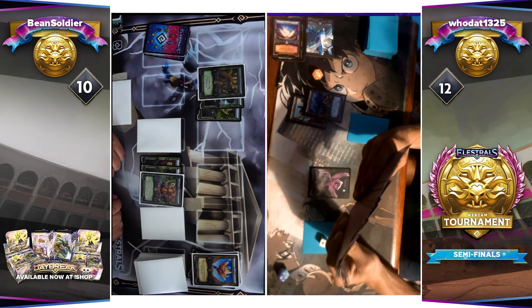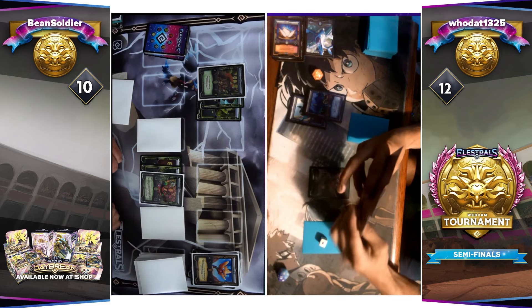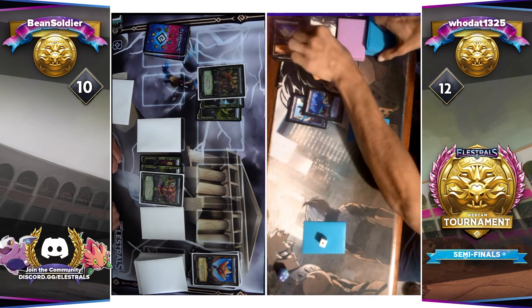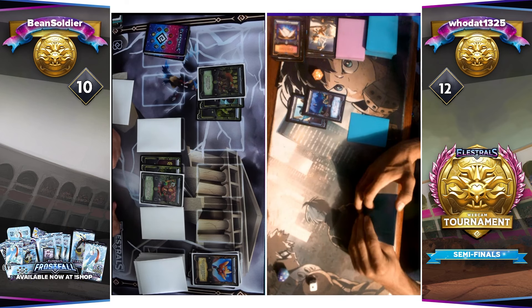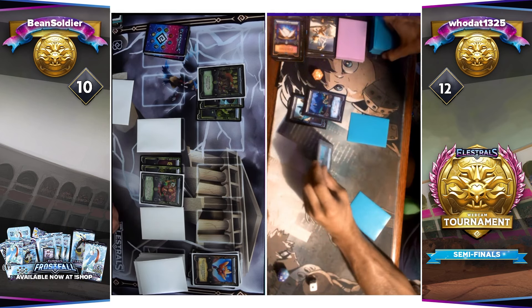Houdat is down to 12 Spirits. Looks like he's going to toss an Owloon, and then a Zapter. So Beansoldier at 10 Spirits but four on field, Houdat with 12 with one on field. Taking advantage of these misenchant Water plays — very interesting to see a deck utilizing Water misenchants.